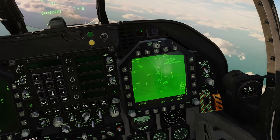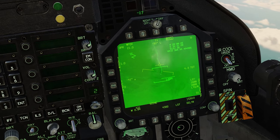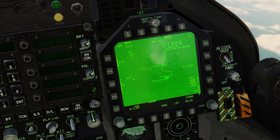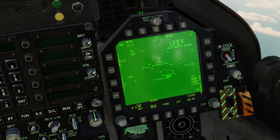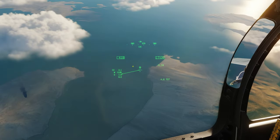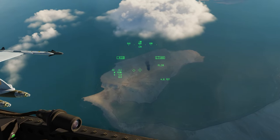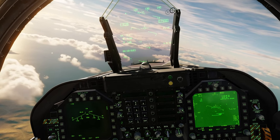If we go into the FLIR right now, you can see our targeting pod is looking at that location. We'll do sensor select right, then sensor select right again to go into scene mode — and that is our Shorad right there. Zoom in, click on FLIR, and then make a mark point so we remember where this target location is, just in case we lose it.